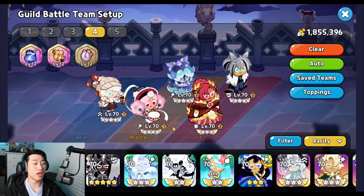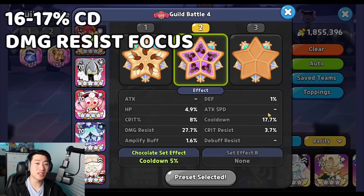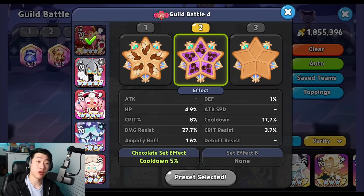Let's get into the toppings. Holaberry is using full Swift Chocolate, with 16-17% cooldown. That's what you really want in order for Holaberry to use her skill to protect the cookies and take that damage for them. You also need to focus on damage resist in order for her to survive. The two things to focus on are damage resist and cooldown. You don't need a ton of additional HP, but it helps. Because her base HP is higher than Werewolf, you don't really need to focus on it if that is a problem for you.